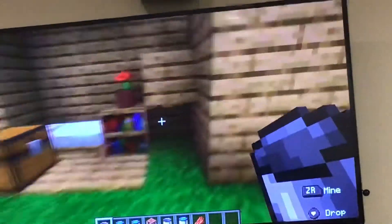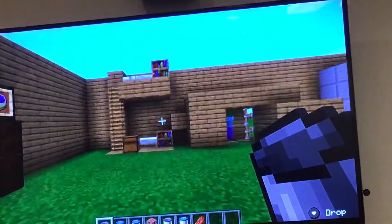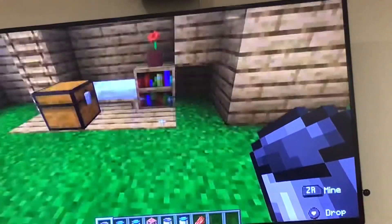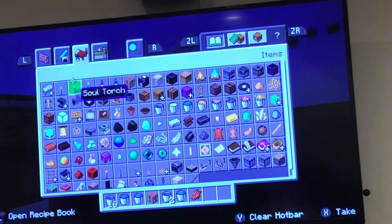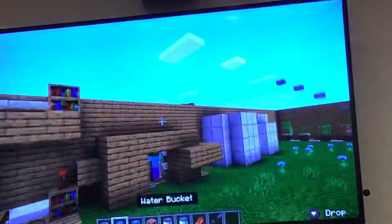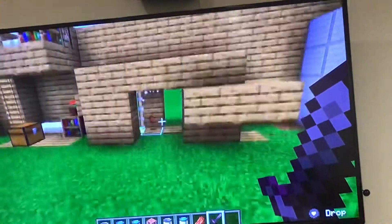This is actually a cool little simple bunk bed setup. You climb up here and you've got yourself a crafting table, bookshelf, and chest. It's kind of just a bunk bed idea for you guys. Next up on the list — this is a Minecraft update so I'm going to get myself a netherite sword.